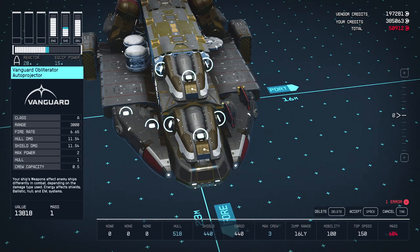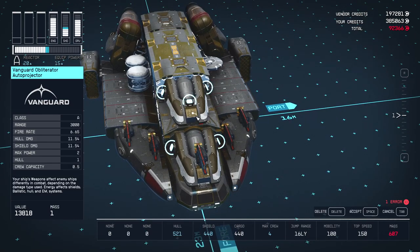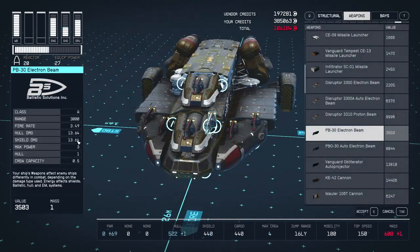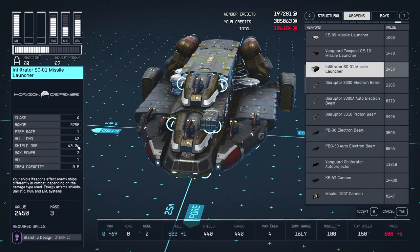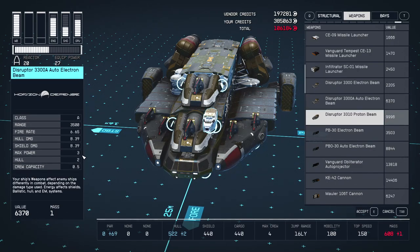Another factor to keep in mind is that all weapons of the same type go into the same slot, and you cap that at 12 power. So if you have a weapon that uses 3 power, you can only have a maximum of 4 of that weapon. This is what makes the Vanguard Obliterator superior — most particle cannons need at least 3 power, but the Obliterator only needs 2, meaning you can fit up to 6 on a ship.